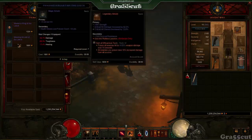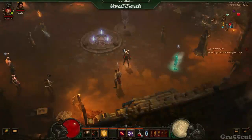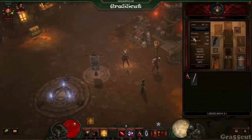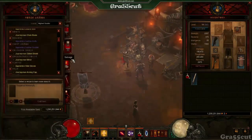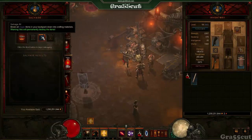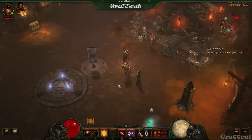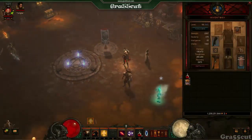At level 15, sockets become available on any form of gear, but you're particularly looking for a socket on your weapon and especially on your helm. The reason the helm socket is extremely important is that if you put a Ruby gem — the red one — in it, it gives you bonus experience. More experience means you level up much quicker.